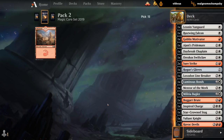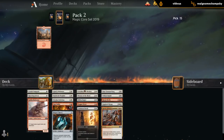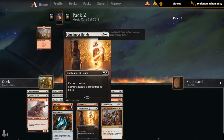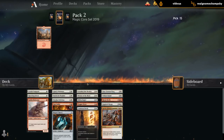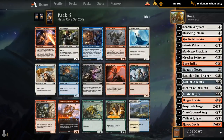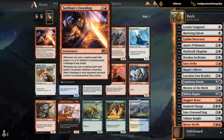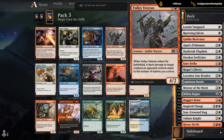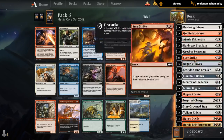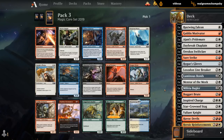Heading into the last pack — could use a couple more cheap creatures, especially token makers. Overall our deck is coming together pretty well. It's an uncolored rare but not quite what we need — it's more of a red-green ramp card. Don't have many Goblins for the Veteran. Bogger Brute is a Goblin, Goblin Motivator is a Goblin, but that's it. I like another Brute, Instigator, Pyromancer — those are the cards I'm looking at.